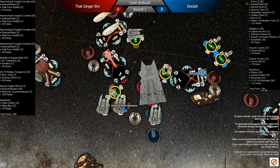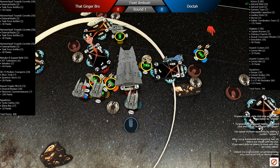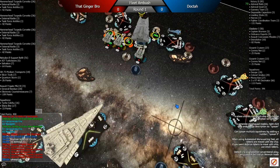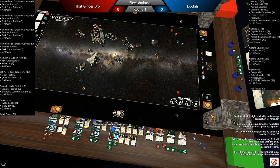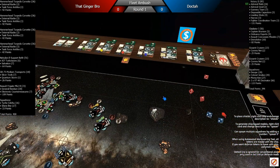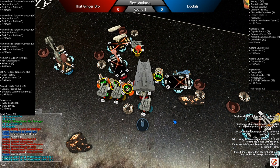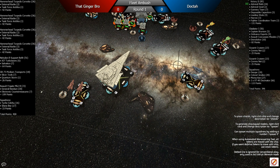It lets me take down a Hammerhead even quicker. He engages — I'm like, that's fine, I have Dengar. Dengar actually killed the flagship, I believe, with his one black die. Just doing some tacky stuff. Now we're at round two.